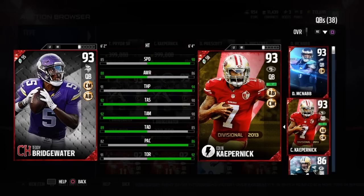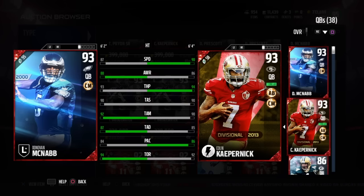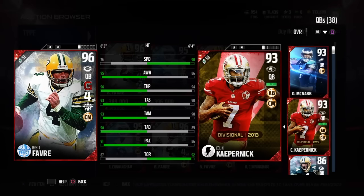If you've got the coins and he fits your scheme and you like the way he plays, go for it — you can definitely win your games. Personally, I'm going to stick with McNabb for now because he cost only about 100k and they play very similarly, plus McNabb is better at running in terms of falling forward and breaking tackles.